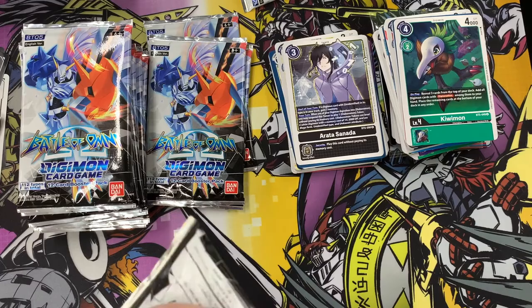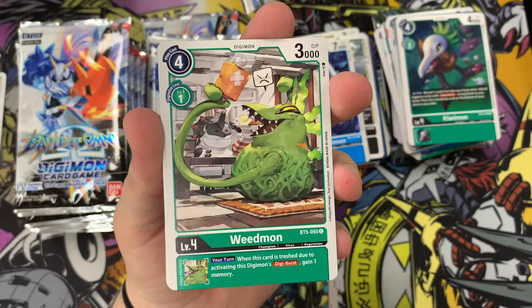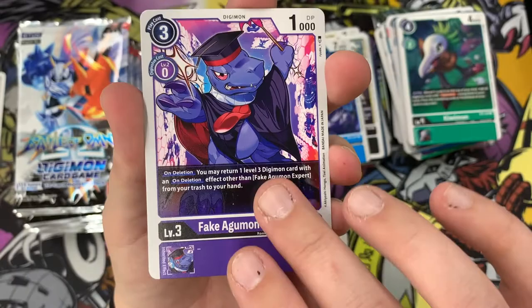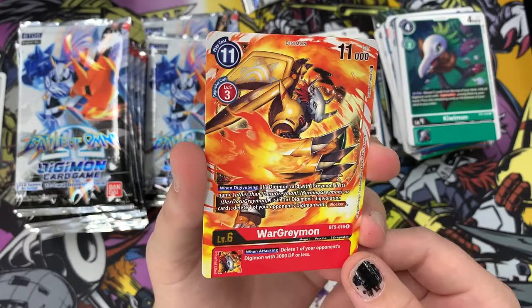Next booster pack - let's see. We have Marine Devimon, Mekanorimon, Triceramon, Paildramon, Weedmon, Rowdy Rocker option card, Piximon, Cres Paildramon, Sunamon, Fake Agumon Expert - I'm obsessed with this card, I think it's so cute, I love the purple color scheme. We have Terriermon Assistant who is an absolute icon from the Digimon movie. Then we have a rare WarGreymon - beautiful! I love the art that explodes out of the bounds of the card. WarGreymon is definitely deserving of cool art.